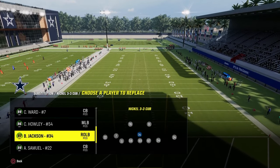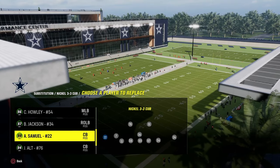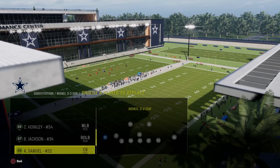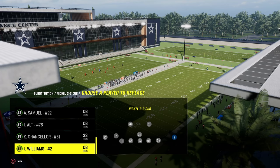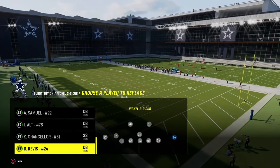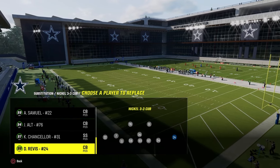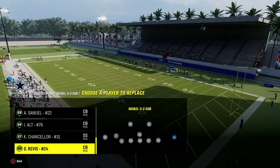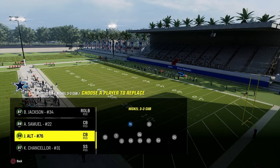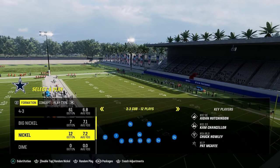I just have Bo Jackson because he's 99 speed and has Secure Tackler. On the outside, I really recommend Asante Samuel and Darrell Rivas. I like them over Traverius Ward because we will situationally put them in zone coverage, whereas Traverius Ward is going to be in man coverage 99% of the time. And then Joe Alt and Cam Chancellor at the safety positions.